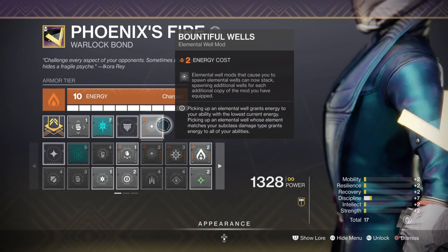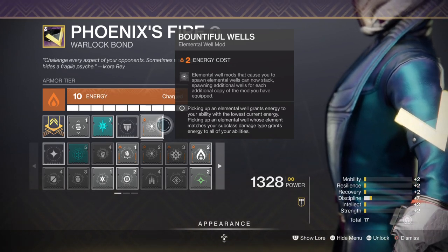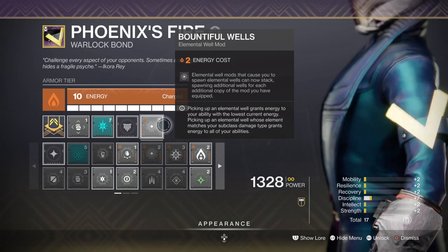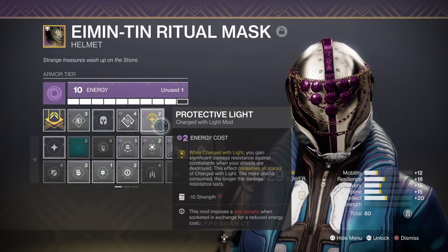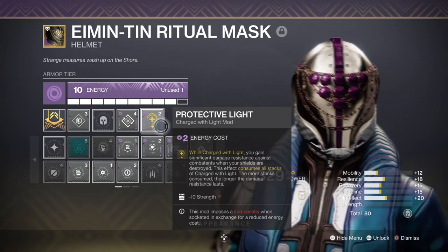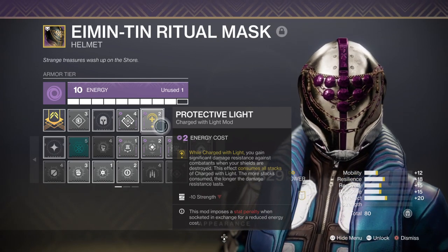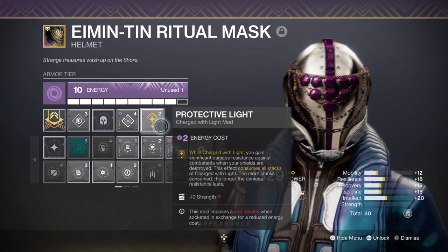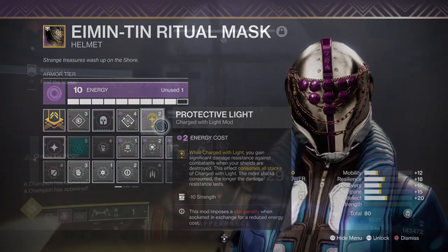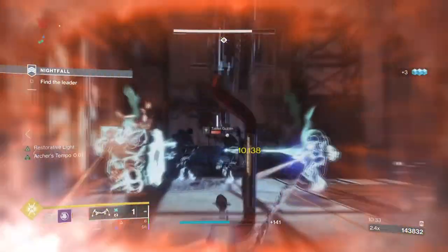This overall creates an easy flow of wells that will instantly refill our grenades the moment we collect them, with Absolution finishing off anything left over. We can also add the Protective Light mod for that extra layer of defence once we hit critical health. I'm using the Taking Charge mod to activate Protective Light from Orbs of Power, though we can change this to Elemental Charge instead, allowing us to become charged with light via wells — which, given the build is heavily wells-focused, can be a faster way to always stay protected.